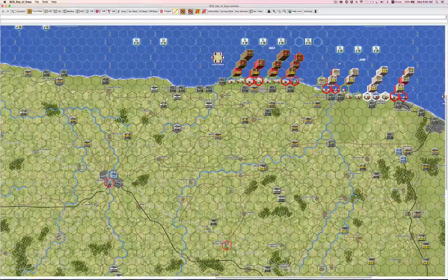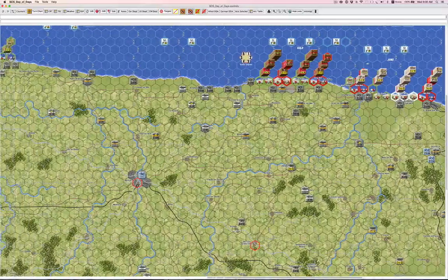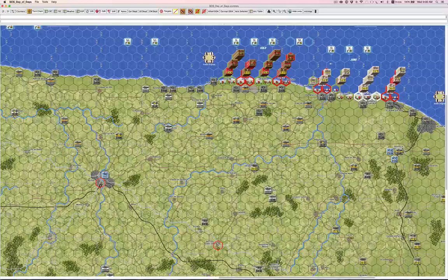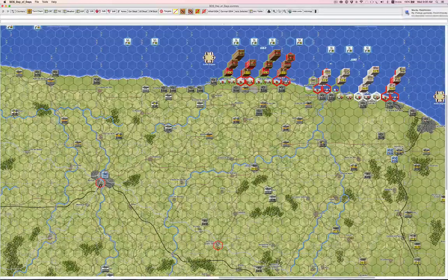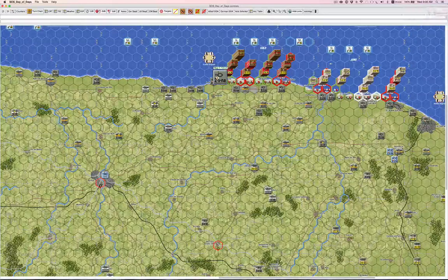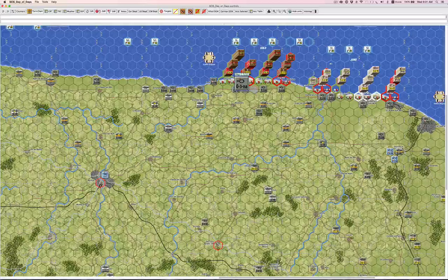Looking at the initial invasion, there are WN Widerstandsnest units — pillboxes and beach defenses. They don't tend to last too long; most of them are pretty much gone by the first day. They have barrage strengths and defensive strengths. They always have a zone of control so they can't be DG'd. They have two steps and must be taken as the first step losses when they suffer combat casualties. So they'll be tough but a little brittle, and they will really plug up the Allied advance until the Allied player takes them out.